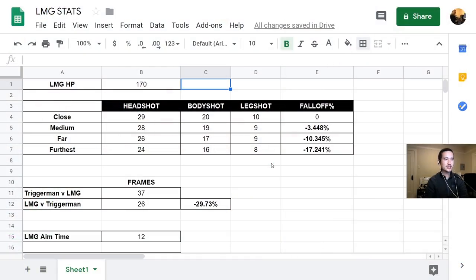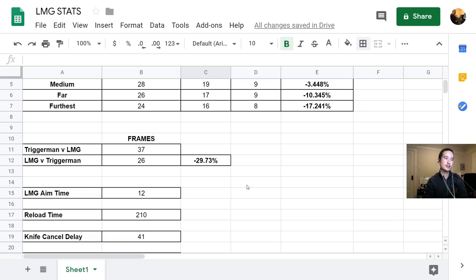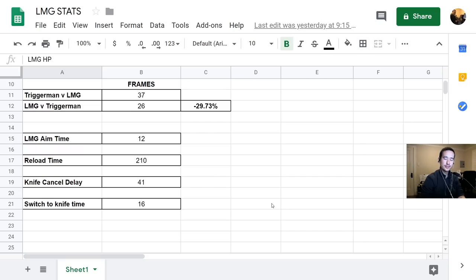Quick recap of the stats: LMG has a base HP of 170, which is the highest in the game. Damage falloff is pretty negligible across the board. Time to kill is favorable against other 100 HP classes and Trigger Man, and it does quite well against Hunter because it takes at least 60 frames between shots for the Hunter. LMG aim time is where things start to get bad — it takes a really long time to aim down sights. Reload is essentially infinity. Switching to the knife is viable, but most classes have a time to kill faster than 41 frames. Instead of reloading, you can switch to the knife and start slicing — there's a delay of only 16 frames. Understanding these different delay types will help you make better decisions while playing Spray and Pray.